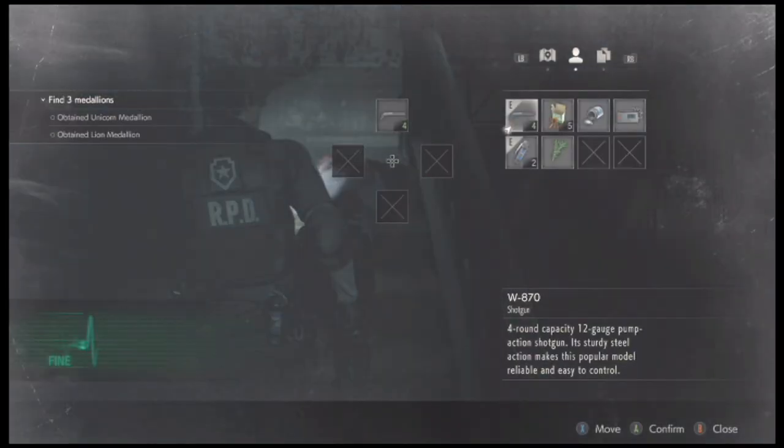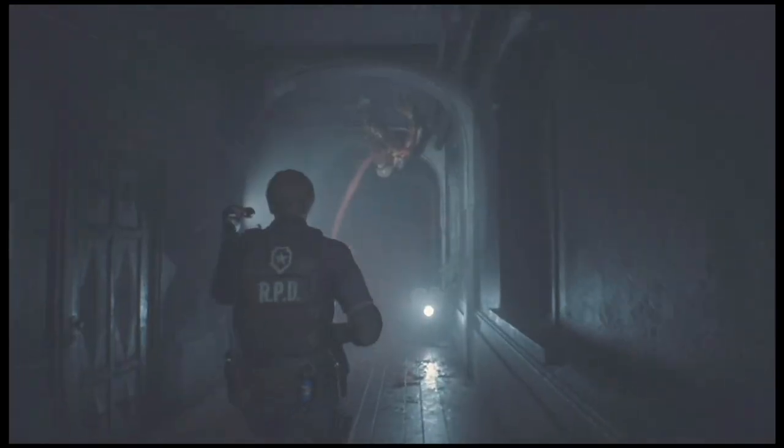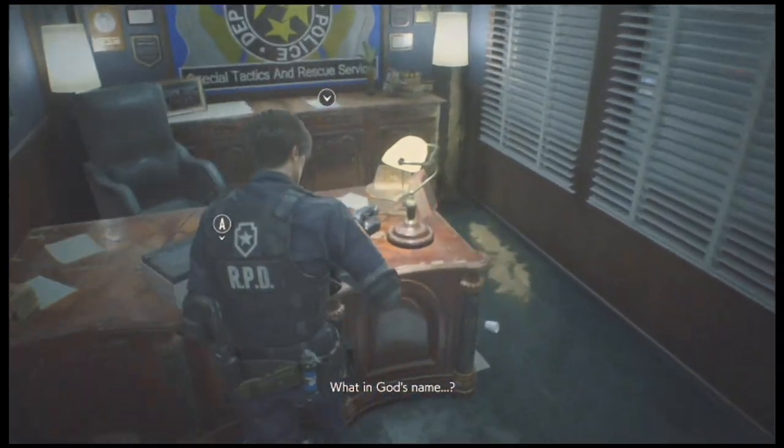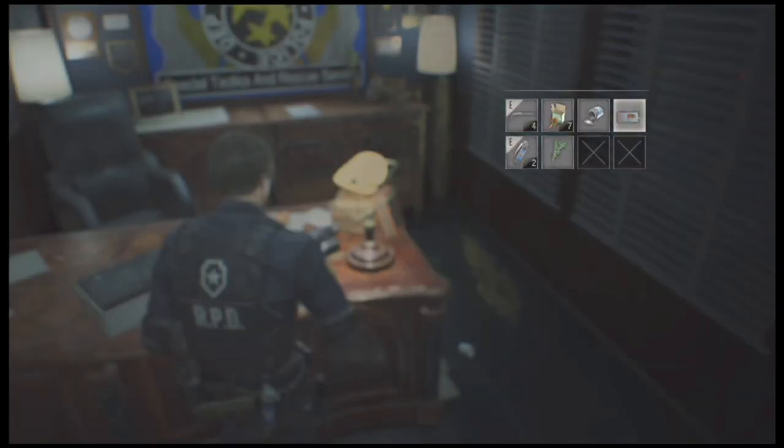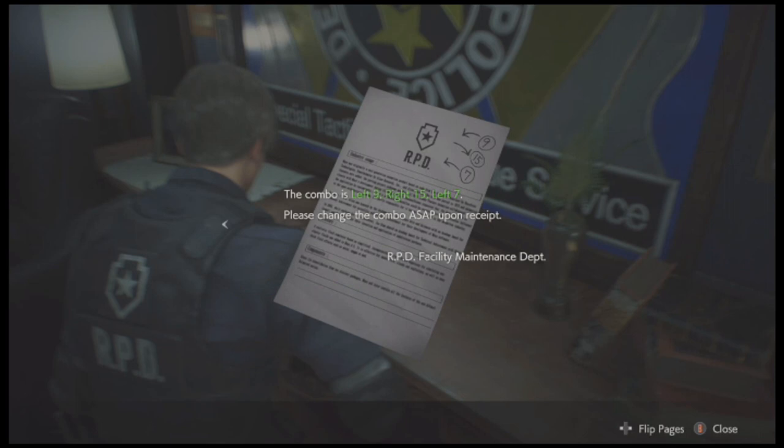I'll just roll with what I have on me. So we got rid of all four of those items I was talking about, replaced them with the detonator. There's a bunch of shotgun ammo here — just two rounds. Before we take on that licker, we're gonna head in here to grab this battery. You can combine it with the detonator now, so this thing will be ready to arm. Here's a file — internal memo, September 22nd, 1998: 'Heat-resistant three-number combination safe moved to Stars office second floor. Combo is left 9, right 15, left 7. Please change the combo ASAP upon receipt. Raccoon Police Department, facility maintenance department.'